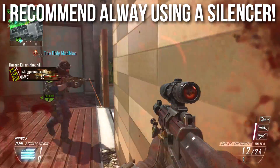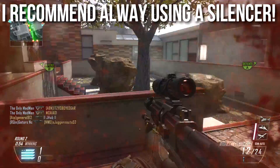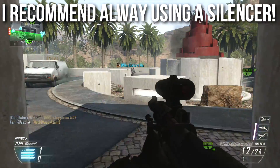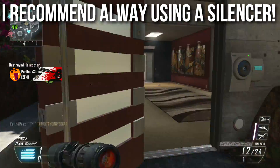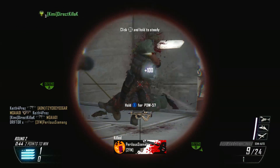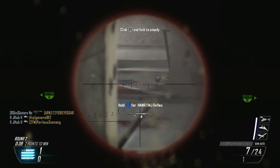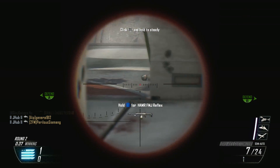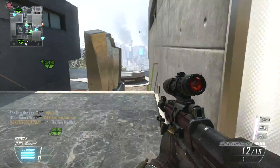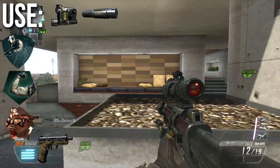I always recommend using a silencer with this weapon. The only way to get a one-shot kill is to shoot someone in the head without a silencer — with a silencer the head becomes two shots to kill, same as the body. Because of the kick, I just aim for the groin or stomach and spam — it kicks up and hits them twice. If you're really good at headshots the silencer hurts you, but most people aren't, so I use the silencer with ghost to stay off the radar and spam — that's how I built my class.